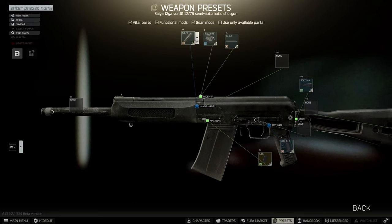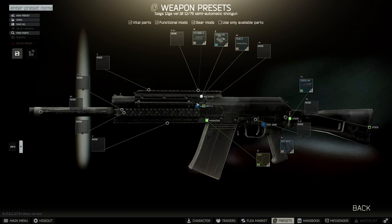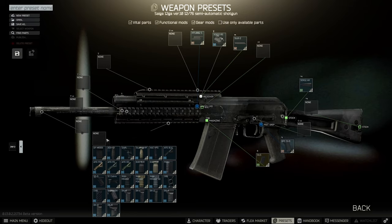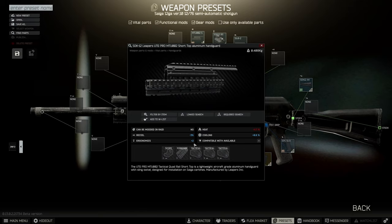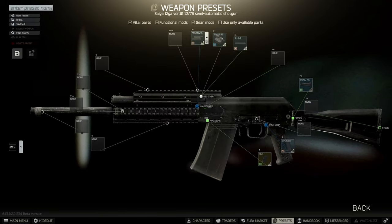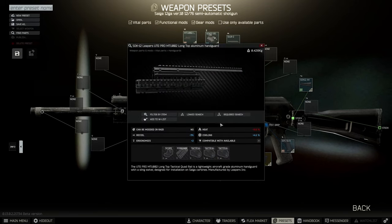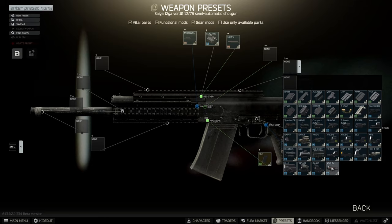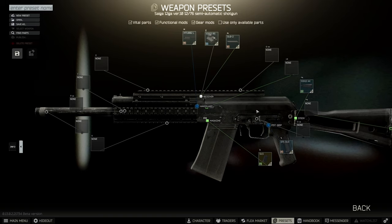Next, handguard options. The standard handguard gives 9 ergonomics but limits our options. The short rail handguard has a rail on top for a sight, two rails on either side for flashlights, and a rail underneath for a grip — it gives a 3% recoil reduction but only +2 ergonomics. The long rail version extends the top rail and has similar stats at minus 3 recoil and +2 ergo, but allows mounting a range of optics including sniper scopes with a mount, making it a good option if you plan on running a longer range Saiga.